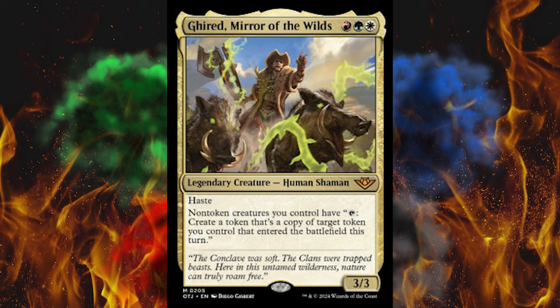Mirror of the Wilds — another three-color legendary for some reason, and that reason being Commander. It's 1 red, 1 green, 1 white, plus 3, a 3/3 with haste. Non-token creatures you control have the ability to tap and create a token that's a copy of target token you control that entered the battlefield this turn. Token dump cloning — they think it's gonna work but it's not. There are too many sweepers and board wipes.